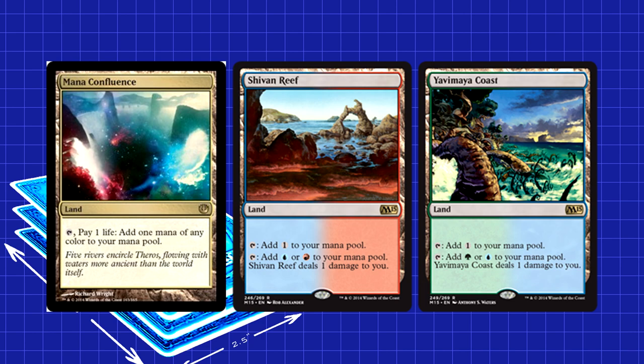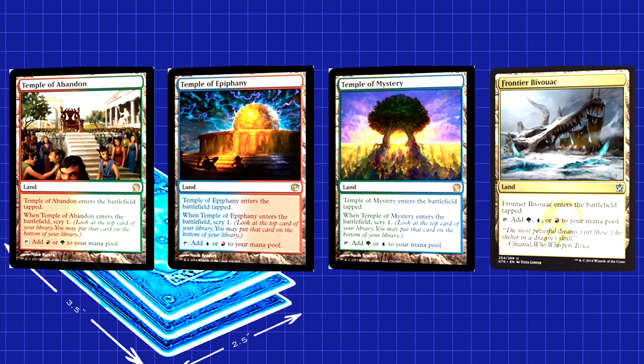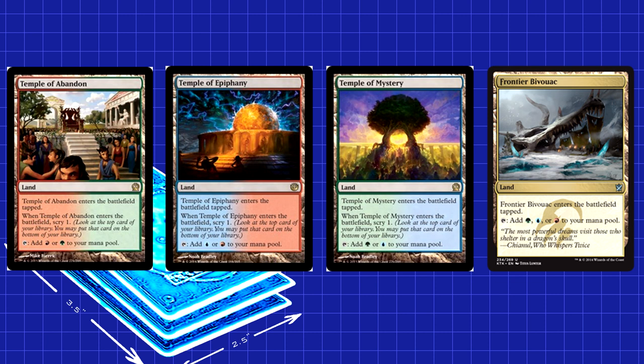It helps that the Reefs and Coast can tap for free colorless mana. The other 9 lands come in tapped but give us some benefits to mitigate the drawback. We have 5 temples: 3 Temple of Abandon, 1 Epiphany, and 1 Mystery. The scry helps keep your draws consistent. The other 4 are Frontier Bivouac, because we have enough of a need for blue sources that it's worth having painless options. Also, tapping for green and red is critical because of the number of double green and double red costs in the deck.